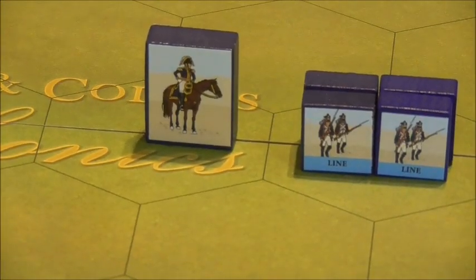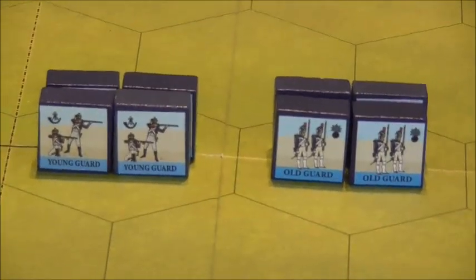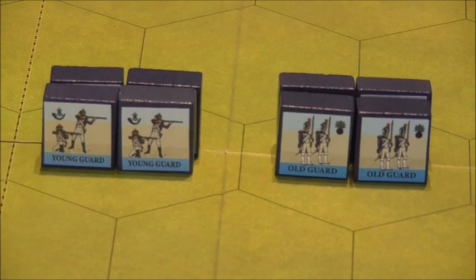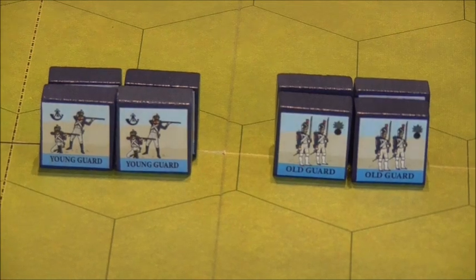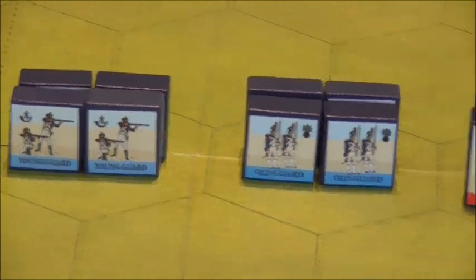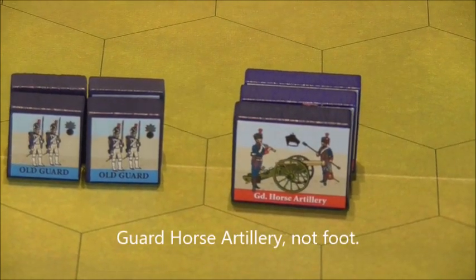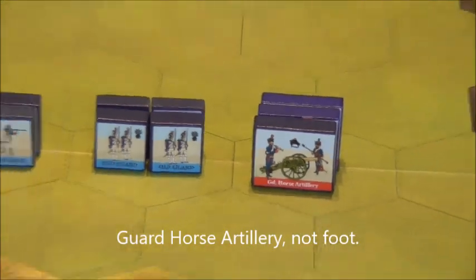For the French reinforcements in this set: one more leader, two more line infantry units of 8 blocks, two guard infantry units of 8 blocks, three units of old guard infantry — 12 blocks, and finally some guard foot artillery.